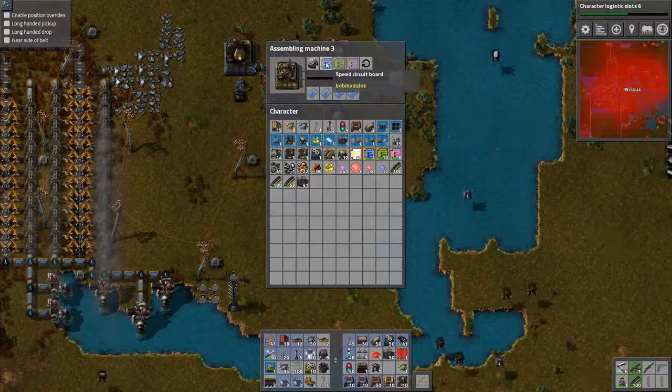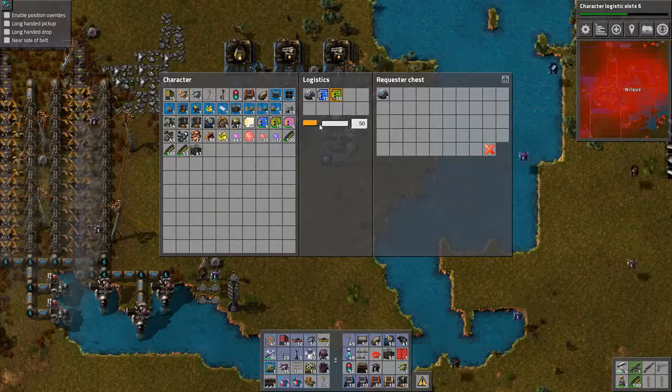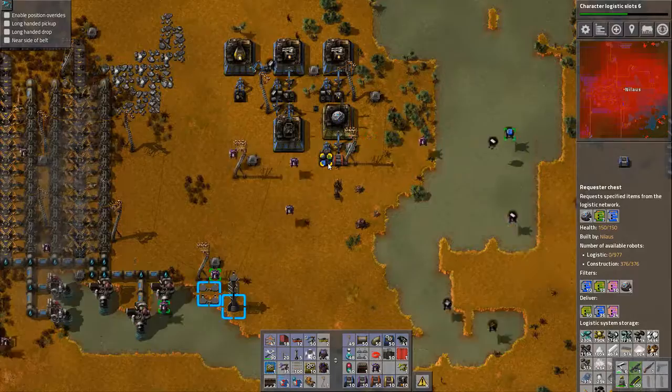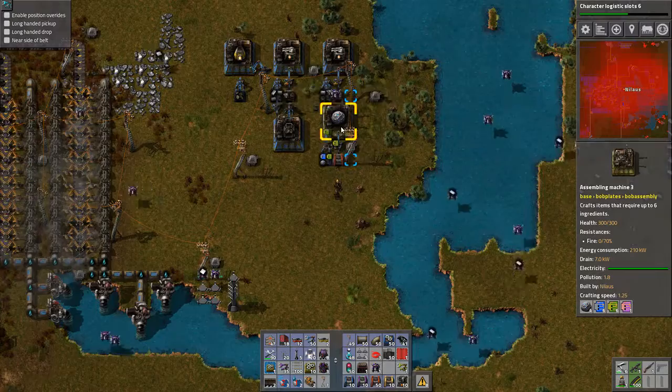Then I'm going to request the modules — this one just like 10. Green, again like 10. And pink, 10. And we're going to see a hell of a lot more than 10 coming in. And we're producing. That should be what we need.